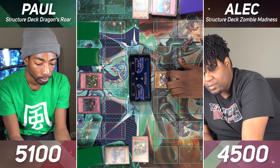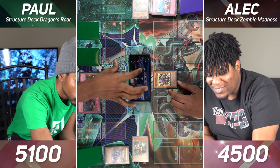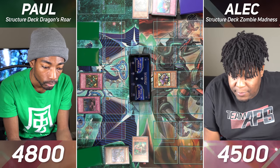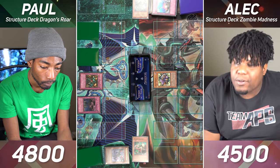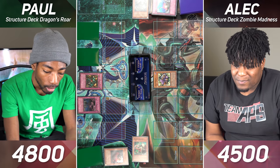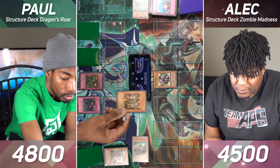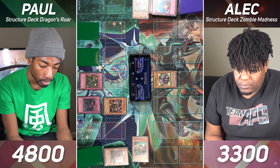I'll switch my Spirit Reaper to attack position. My Spirit Reaper will attack you directly for 300, and when this monster successfully attacks directly, we discard a random card from your hand. And I'll pass. I'll draw for turn. I'll Normal Summon my Twin-Headed Behemoth. Enter battle — Twin-Headed Behemoth attacks your Spirit Reaper. And that's gonna pass turn for me.